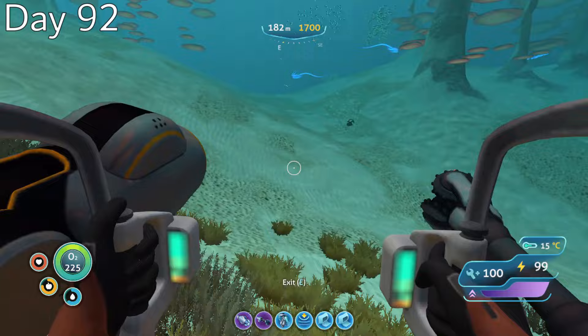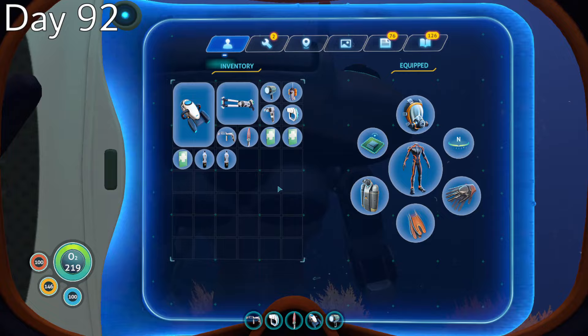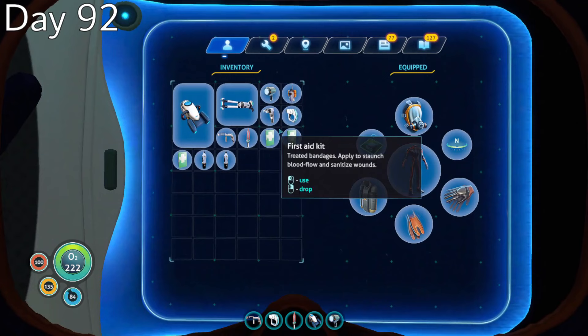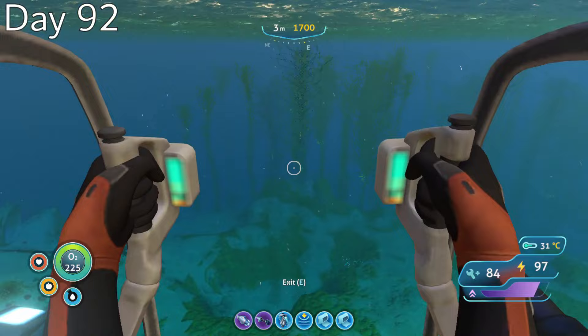Day 92, I had been putting off the void challenge for a little while, but with my days left on the planet numbered, I took my prawn suit out to the edge of the bulb zone and jumped into the abyss. In order to prevent my prawn suit from imploding under such immense pressure, I used a glitch which allows the player to hold an item while inside a vehicle, so I could repair my exosuit without having to get out and risk being attacked by the ghost leviathans. The process went surprisingly well, and I even brought a beacon to leave at the very bottom. After descending 8,192 meters, I was teleported back up to the safe shallows, marking the completion of my fourth goal.